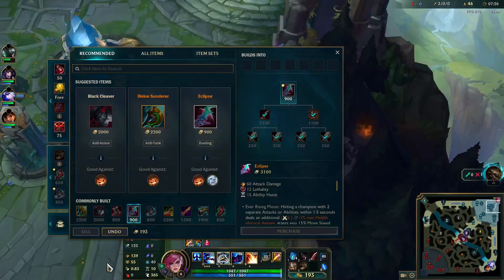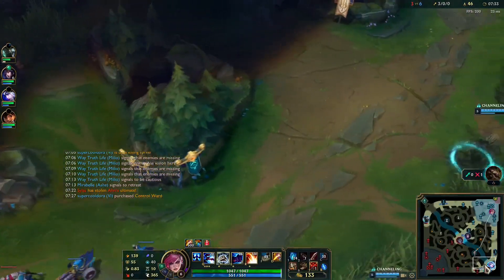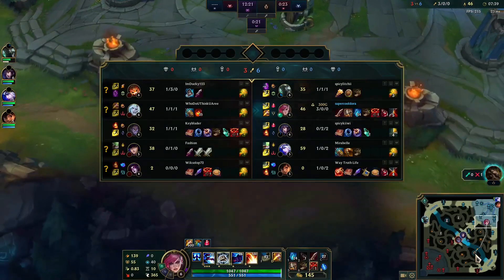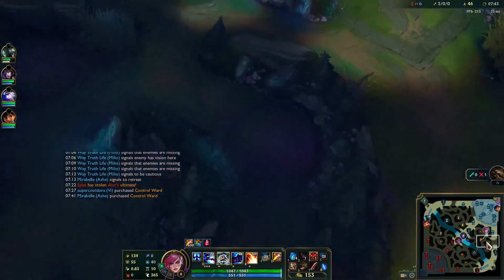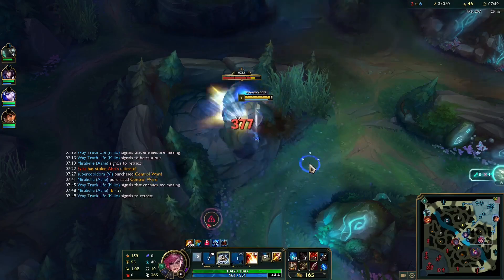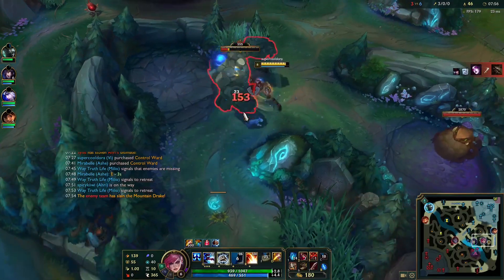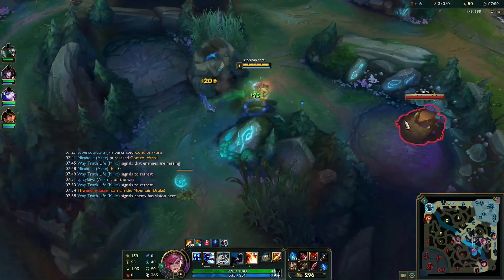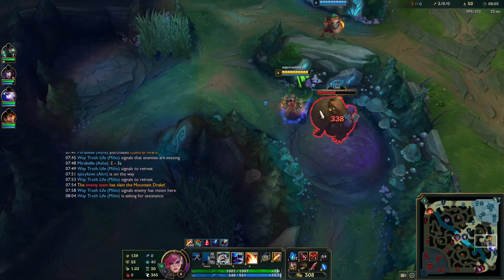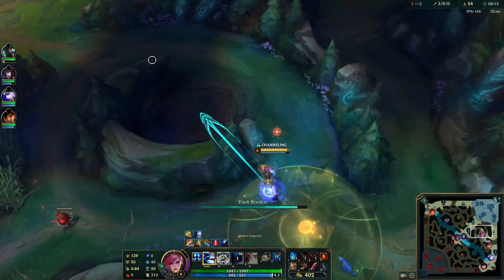I'm going to reset, I have 1500 gold. I'll buy my items and get back on the map. I got Caulfield's Warhammer with a pink ward and some boots to move faster around the map. I consider going to Dragon — you can see me click over to it — but I see my bot lane recalling, so I'm not going to force it. If they want to reset, I don't have Dragon control, so I'll just clear my camps. All my camps are respawning: Blue, Gromp, Wolves, Raptors — Red buff is just about to spawn right now.